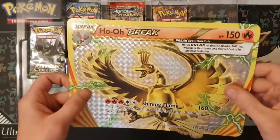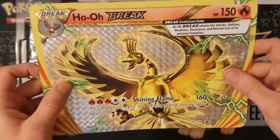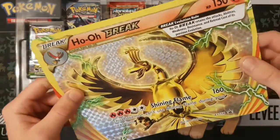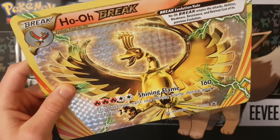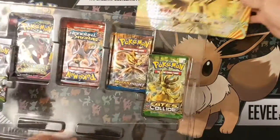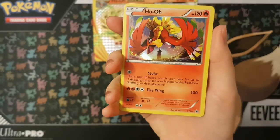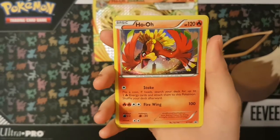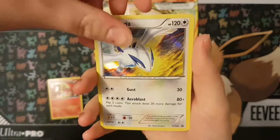We get this very nice Ho-Oh Break — the bigger card. Jamie gets the Ho-Oh Break. And then — Shining Flame. I'm just popping all of these out. So we'll put this over here and I'm going to grab these packs out. We get the Ho-Oh holo card promo and the Lugia holo promo.